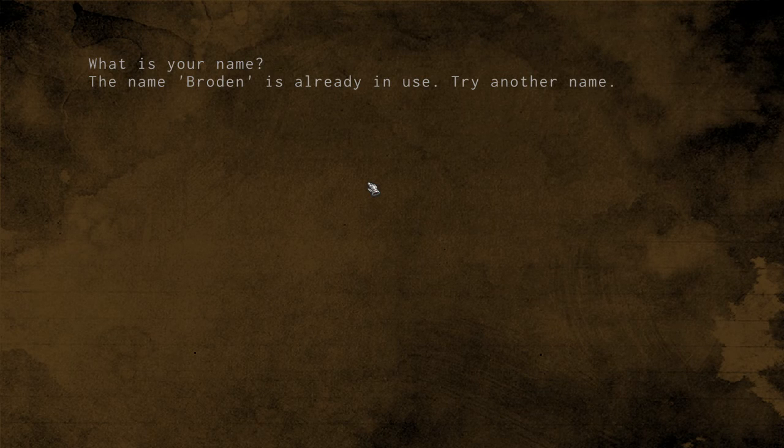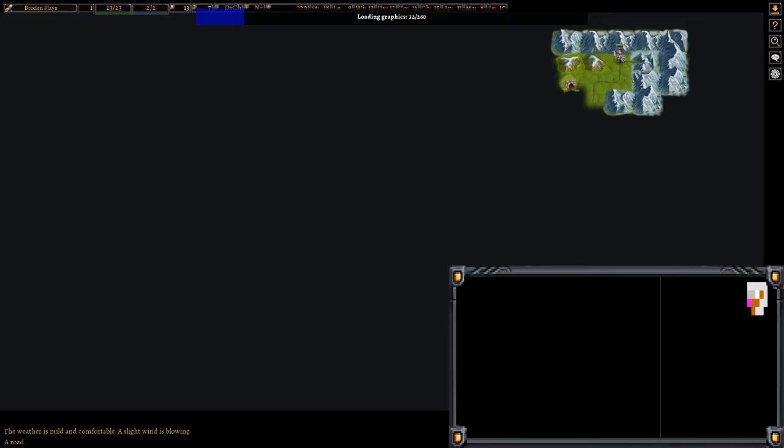My name is just going to be Brodin. Oh, the name Brodin is already in use — okay, Brodin Play. Sure. First name Brodin, last name Plays. It comes from the Greek... I have no joke there, sorry, I tried. When you first start the game, you're greeted by this situation. I've actually made the map much bigger than it usually is — it's usually just in a little corner, but I like a big map to see what's going on.